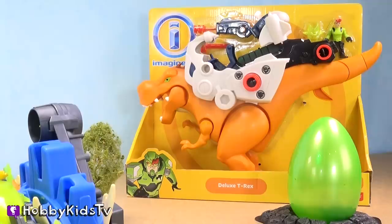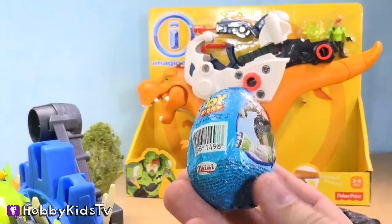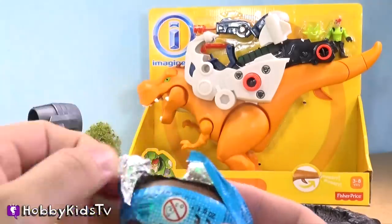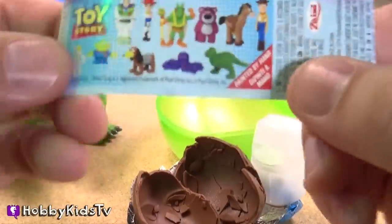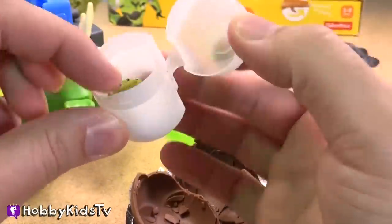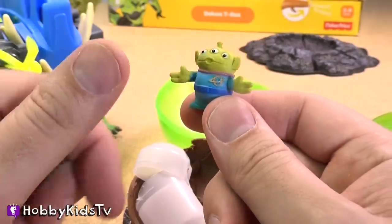The egg! It's actually a big egg — my hand can barely cover it. I wonder what's inside. Oh cool, it's a Toy Story egg! Hey Rex, it's your friends from Toy Story! There are some characters we can get — who's your favorite from Toy Story? We've got the little three-eyed alien. The claw — the claw!